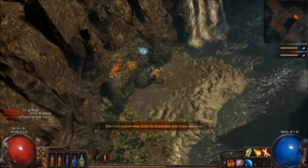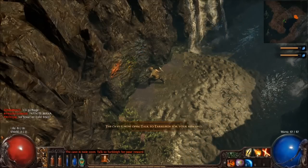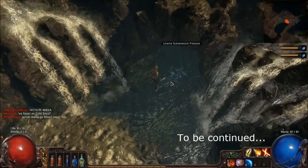Take the glyphs to the glyph wall. Strange glyph wall — cave is now open. Talk to Tarclee for your reward. That's Tarclee back in town. Lower submerged passage.